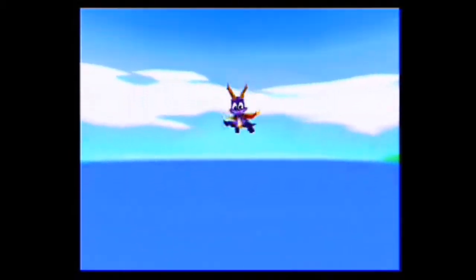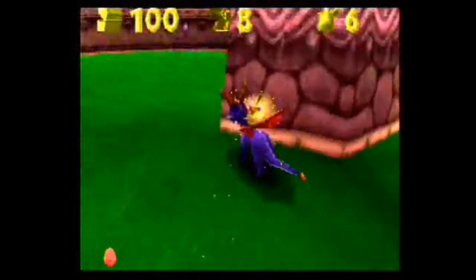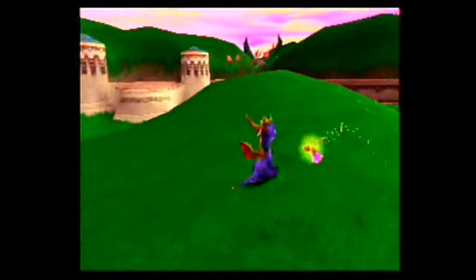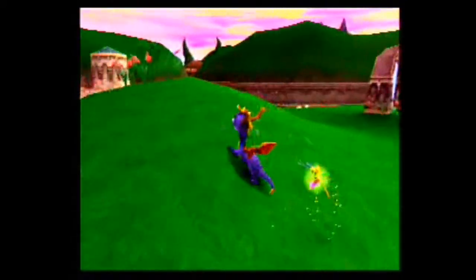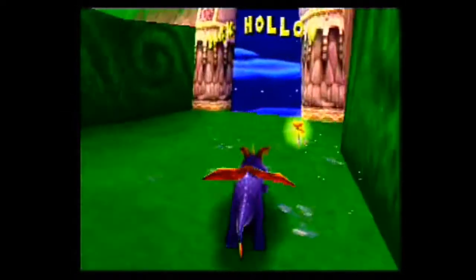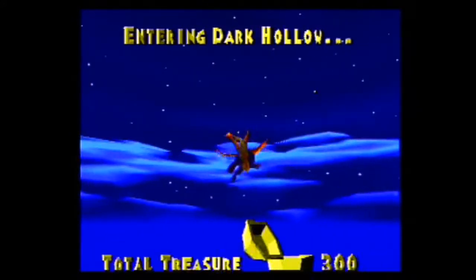We have to free 10 dragons to go to the next world, and so far we're at 8. So we only need to free two more, but I personally would like to tackle the other levels. You saw Town Square out that way, and then we still have to take on the boss — which you guys will see is not a very difficult battle at all. So here is a level called Dark Hollow, and this is the other level that was on that demo disc.